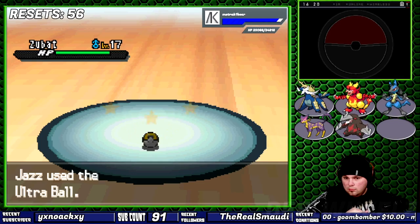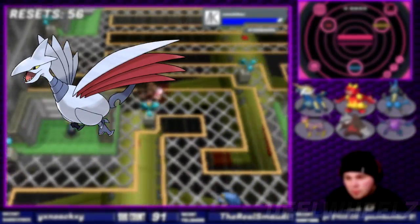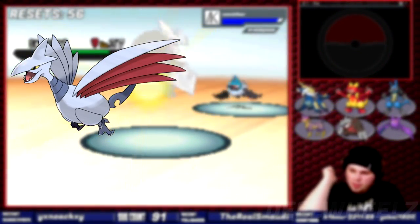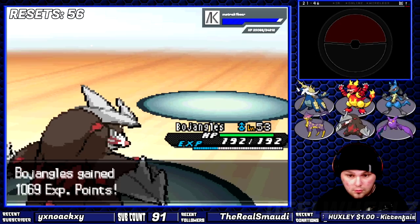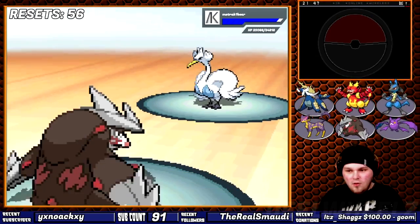Zubat was captured not too long after that. I really need to stop tempting RNG. Skarmory sucks — it's a Steel-type that can fly and has Sturdy as its ability. My old nemesis Sturdy, welcome back, I still hate your guts. Only this time, I can't rely on the method I built around countering Sturdy, because Steel resists Dark.